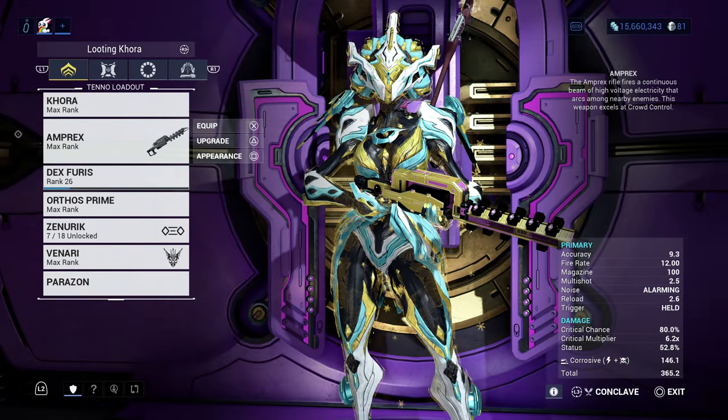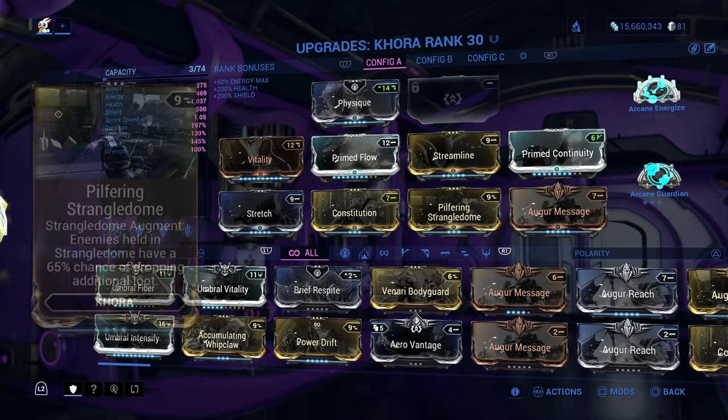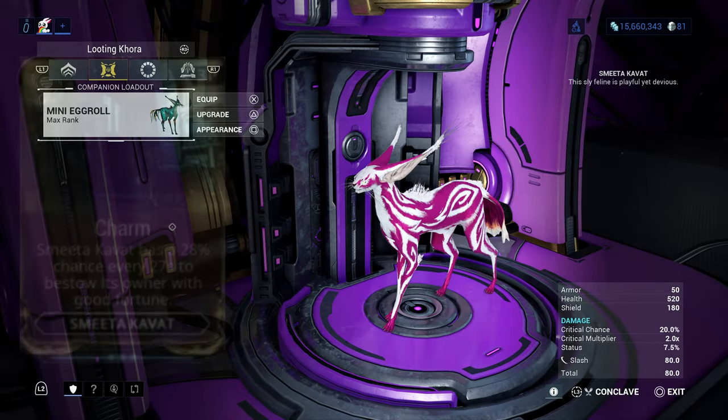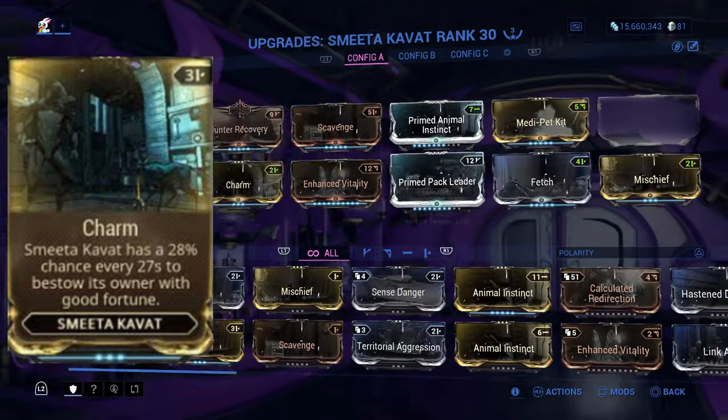Here I am bringing my looting Khora with my Smeeta Kavat. My looting Khora is equipped with the mod Pilfering Strangledome, which gives her an extra loot drop chance when enemies get tangled in her cage. My Smeeta Kavat is equipped with the mod Charm, also another extra loot drop chance.